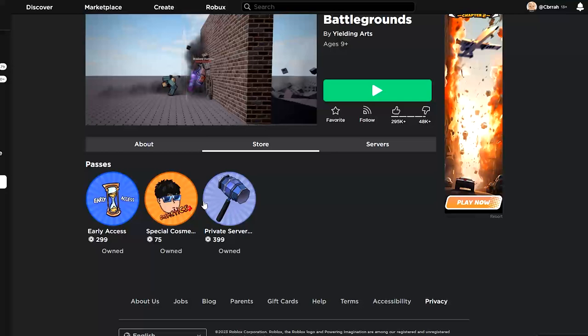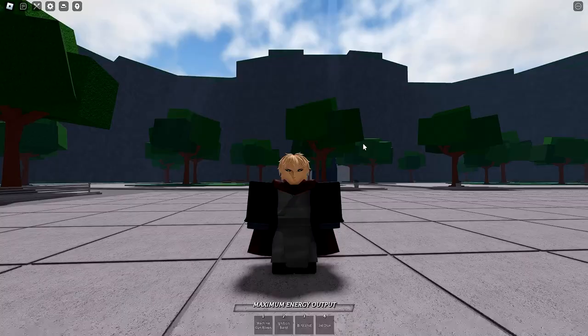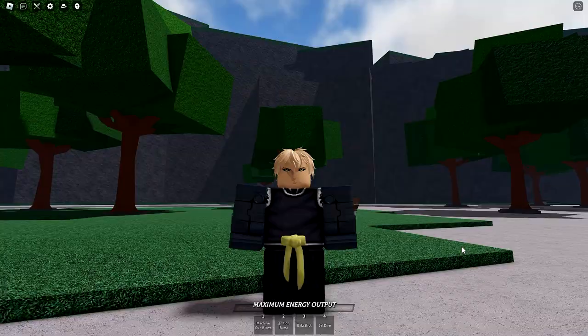That was easy. Literally within a matter of seconds, I now have the cape. And you can also buy it on the game page in the store right here. And you don't just get access to the cape — you actually also get access to every other cosmetic item.